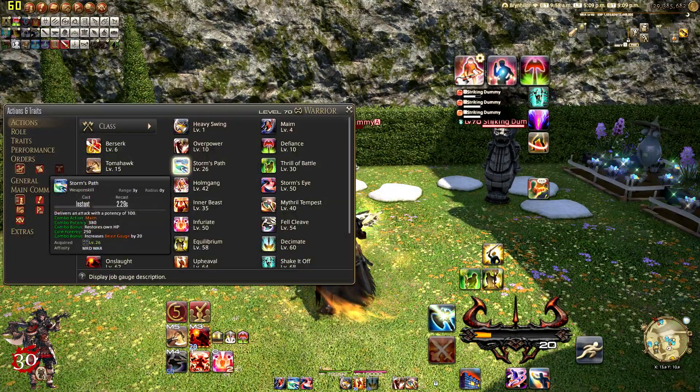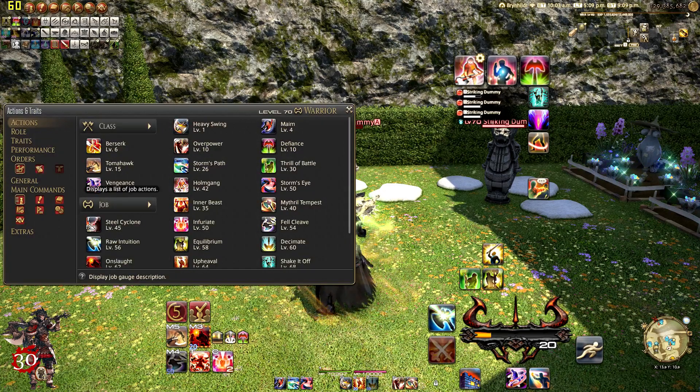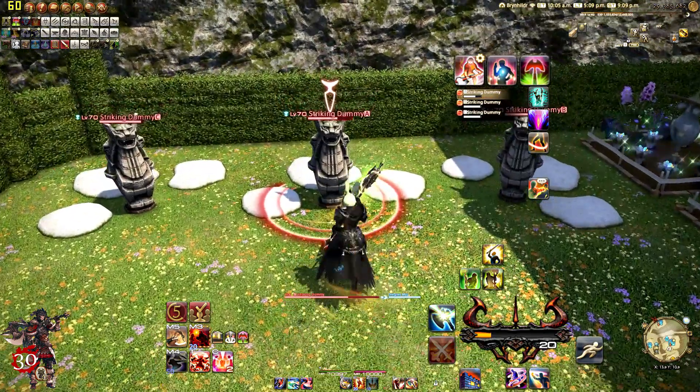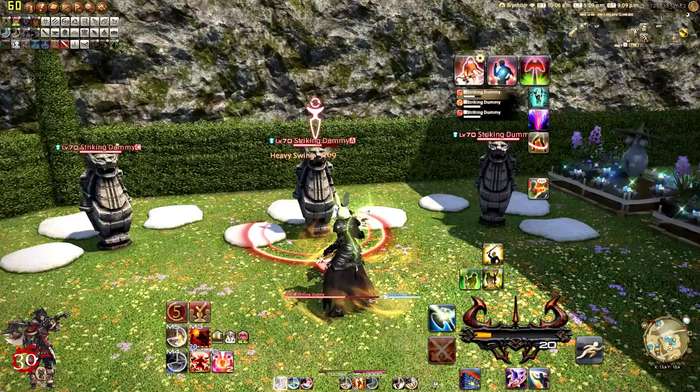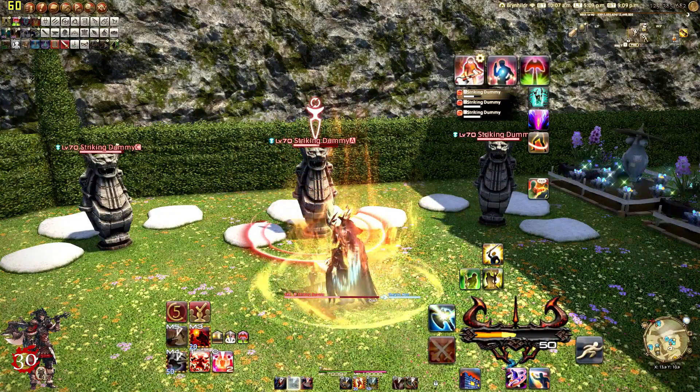At level 26, we get Storm's Path. It delivers an attack with a potency of 380 when executed after Maim. If you use it on its own, it's just going to deal 100 potency. With the combo bonus, you're going to restore health — 250 cure potency, which is roughly a quarter of how much damage you do. This is instant cast with a weapon skill global cooldown. You do your Heavy Swing into your Maim, and if you have your Berserk, this is a good time to pop it into your Storm's Path.